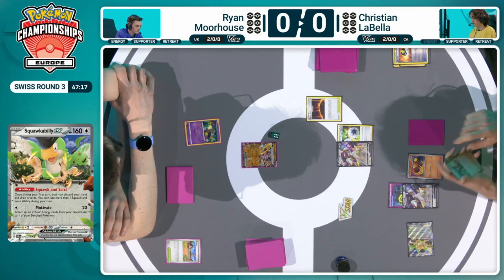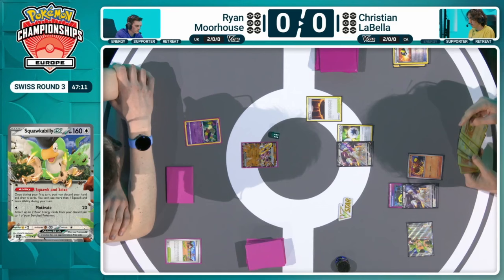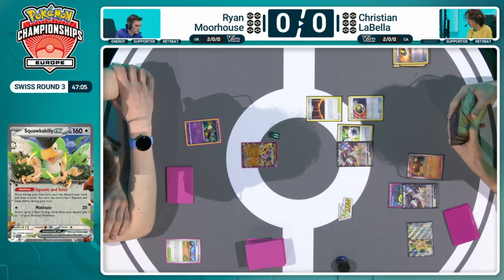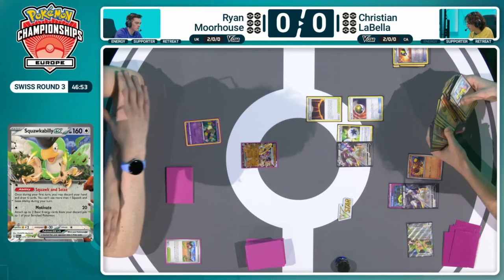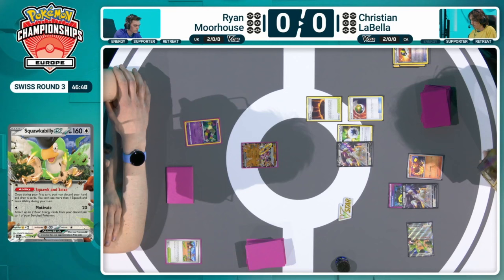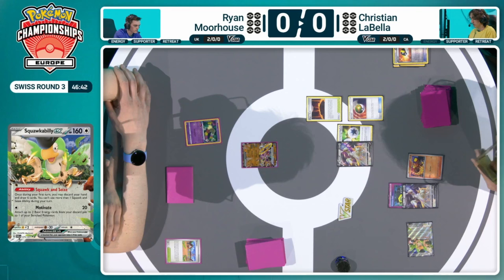He hasn't even played a supporter card yet, and I don't even know if you necessarily want to at this position because you know your opponent doesn't really have a strong hand. They could be sitting on something like Colress's Experiment. Of course, going first in the Pokemon TCG, you cannot play a supporter card from your hand. It will just be another Nest Ball, and this is going to be an interesting choice on how Christian wants to spread these energies out. There isn't necessarily a lot of threats. Excellent start for Christian — it's really going to be on Ryan to respond with this incredible setup that Christian has had so far.